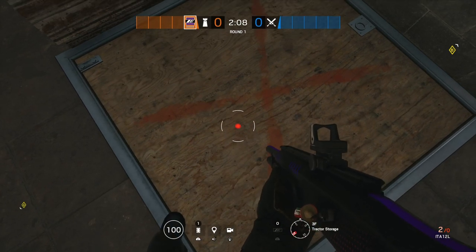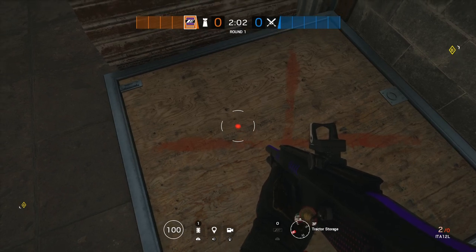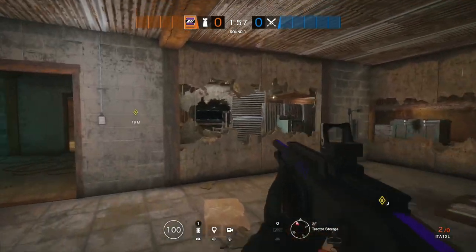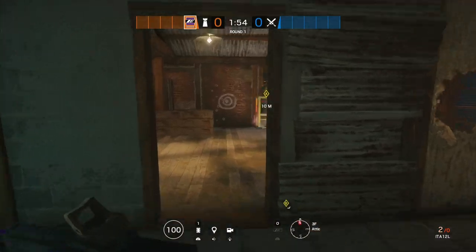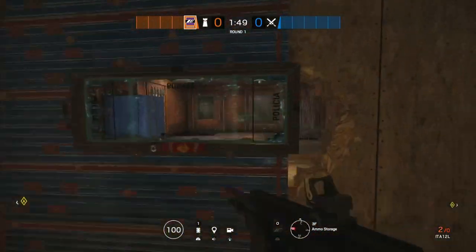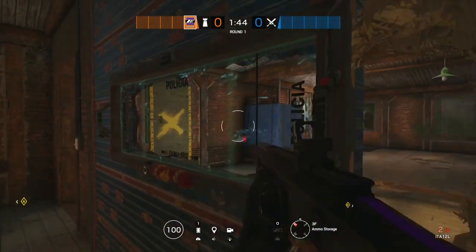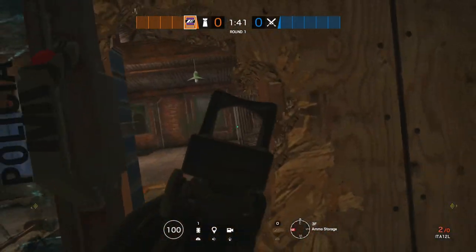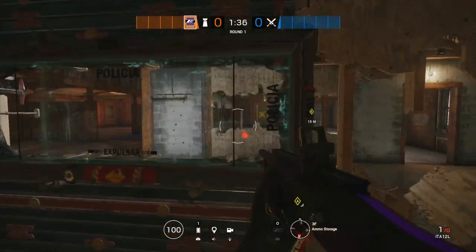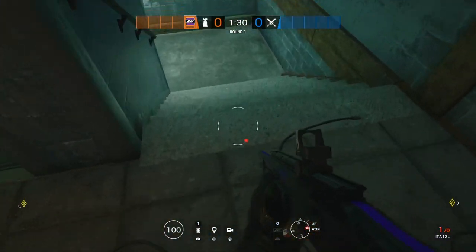Tachanka's biggest weakness is that he's easy to flank, but with everything being indestructible around him, you can't flank him. You can actually reinforce the hatch and put a Tachanka turret on the hatch — before you couldn't, but since the new update in Grim Sky the hatches are now flat, so you can now. I've already tested it and I'll show you guys at the end. The mirrors cover you, the walls are opened up, the floor is destructible but a roamer can cover you from below.